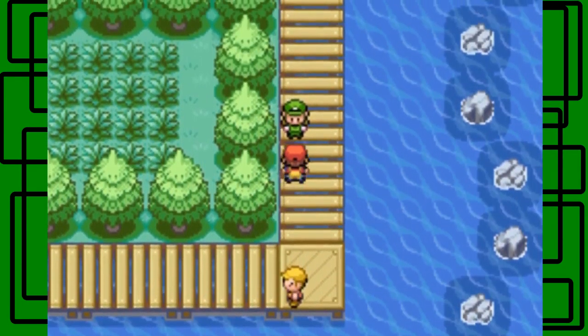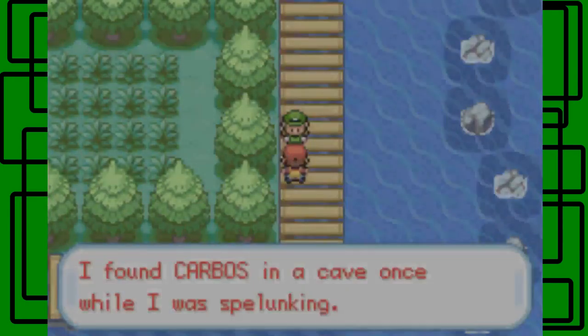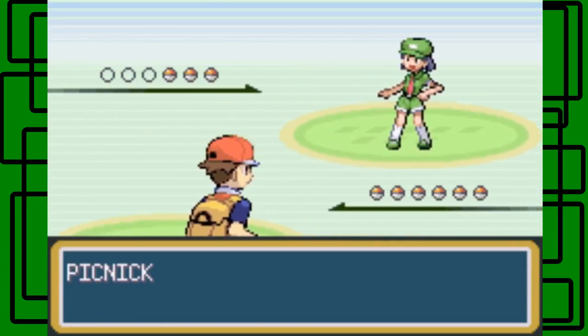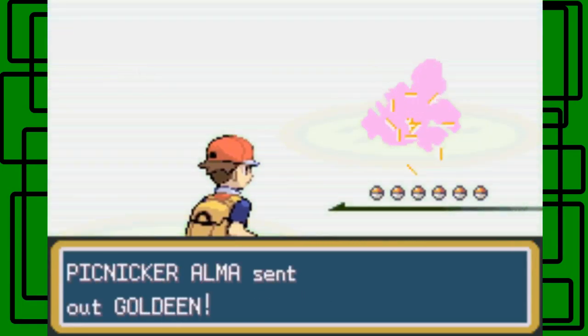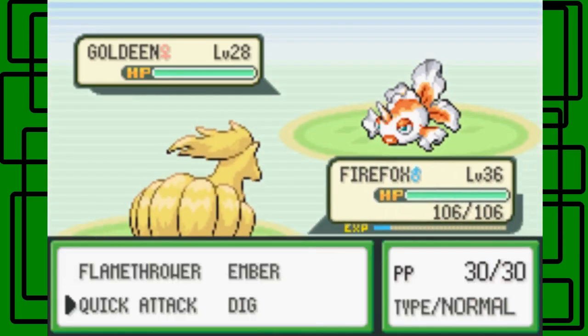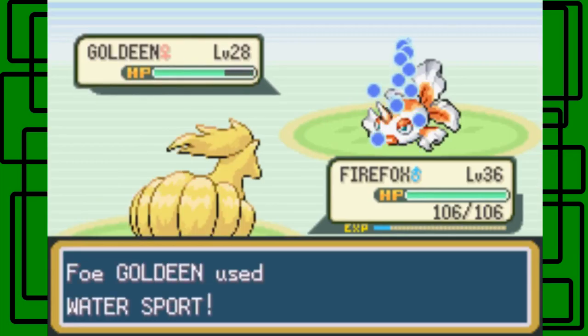Let's keep Flareon up front. Hopefully a Grass type or something. I found Carbos in a cave once in a different game — I think that's like a vitamin. I think we obtained a Carbos before in this playthrough. Of course it's a Water type Pokemon. Let's use Quick Attack — okay, that doesn't do much, dangit.